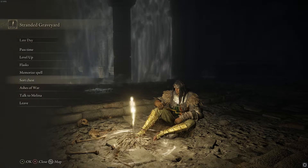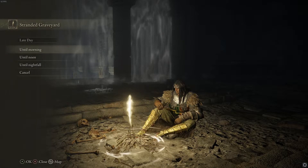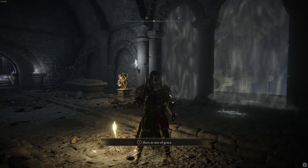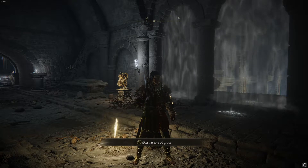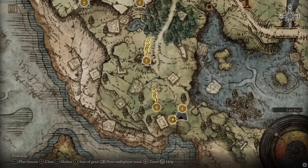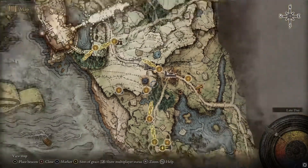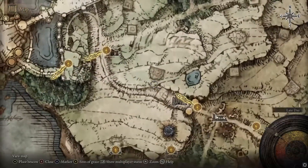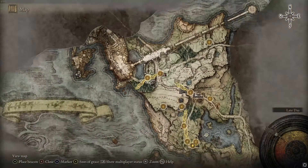At the Sites of Grace, you can also pass time and choose if you want to play in the morning, noon, or nightfall. Another important thing Sites of Grace are useful for is when you open the map — you can see there's an arrow pointing to where you have to go. There are main objectives in the game, and if you're kind of lost, just open up your map and see where the arrows point.